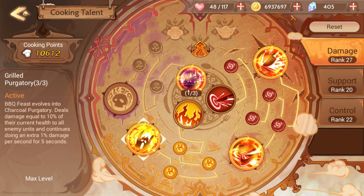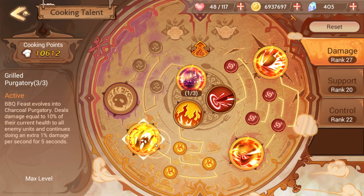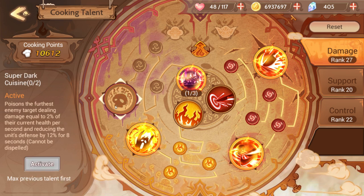Your other options here are Super Dark Cuisine and Grilled Purgatory. I personally wish I had gone for Super Dark Cuisine. Grilled Purgatory is not exactly bad — it does 10% of the current health of all enemies, plus an extra 1% per second for 5 seconds. The problem is, once the enemy is already really low on health, it doesn't really do much extra damage, which combos into Blade Chop because once you're low enough you can do a 1-hit KO. I think Super Dark Cuisine against a specific target would be more effective.